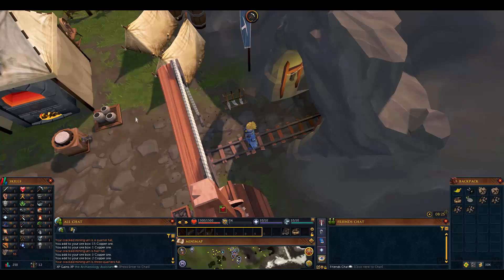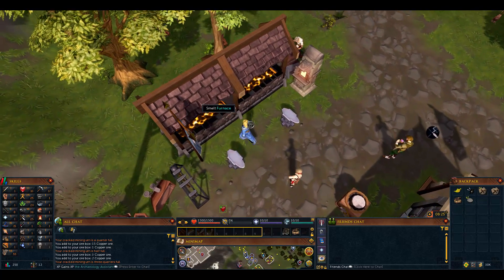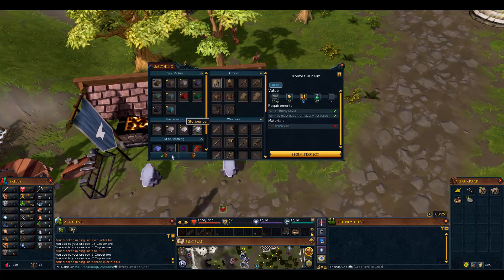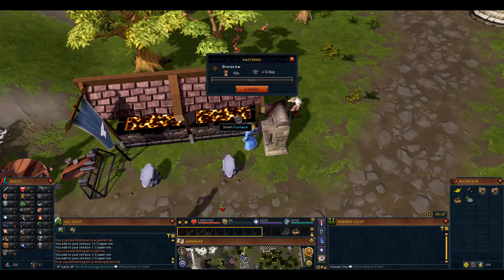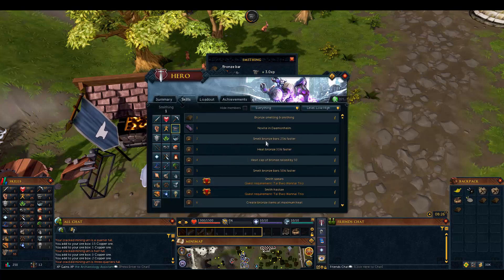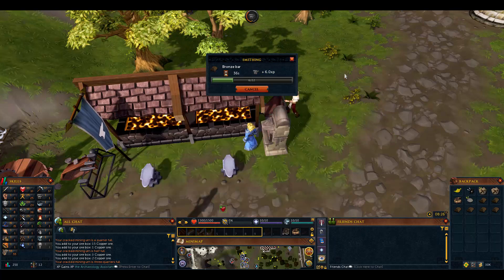We've done level 1 to 10 smithing so many times - there's no quick quest that'll help you. So right-click here, deposit all, and go to the furnace. We need to make a bunch of bronze bars - let's smelt them in the furnace. Let's just make bronze bars. We need to make 75 of them at least. The double bars for bronze is at what level? Extra bar chance bronze is level 9. Let's just make 50 bars for now, smith them, see if we get to level 9.